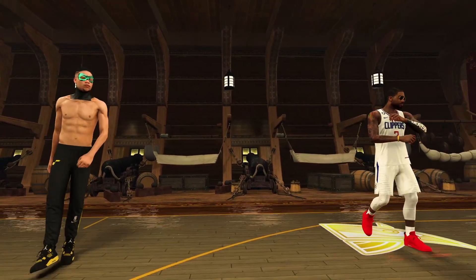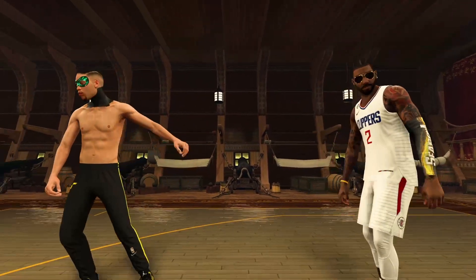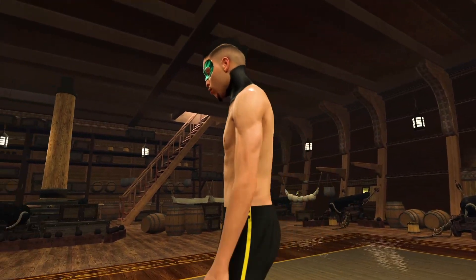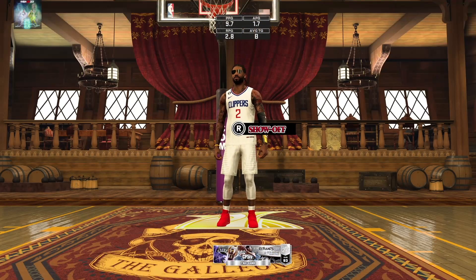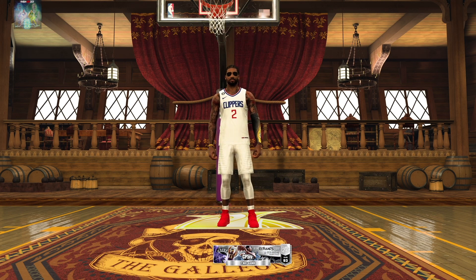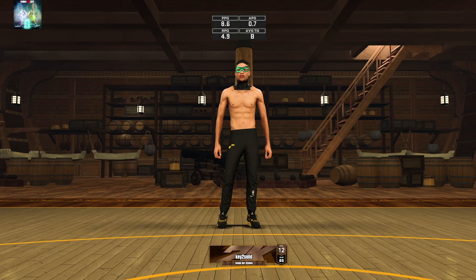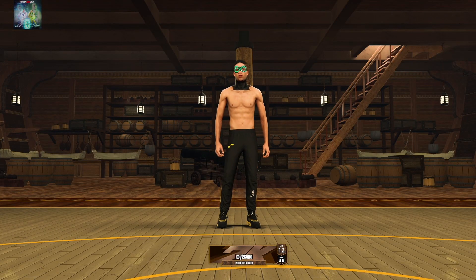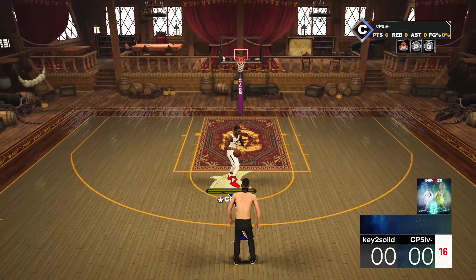We're straight into game two — looks like more of a sweat this time. The opponent is rocking a mask, no shirt, neck tatted with a black-and-yellow color scheme. We're at 93 overall against what looks like an 85 inside-out scorer, probably around a 69 overall. He's starting with the ball so we're on defense first.